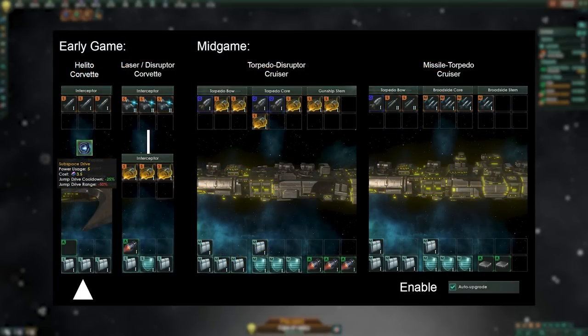In the Helito operation, our main adversary is a starbase, against which missiles are highly effective. As the game progresses, we will bolster our fleet with disruptor corvettes. Instead of diverting resources to build destroyers, we'll continue expanding our fleet of corvettes until we can unlock cruisers. During the mid-game, incorporating torpedo disruptor cruisers and missile torpedo cruisers will significantly enhance our fleet's strength.